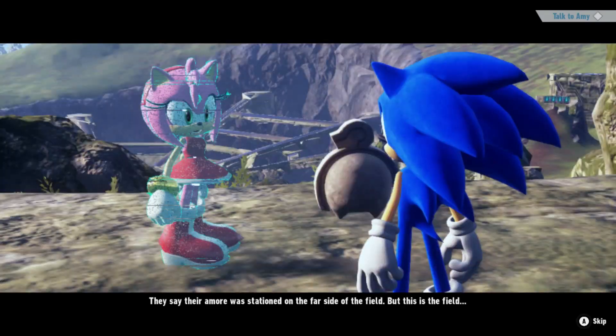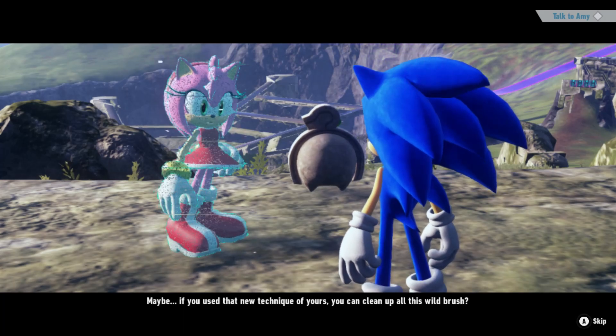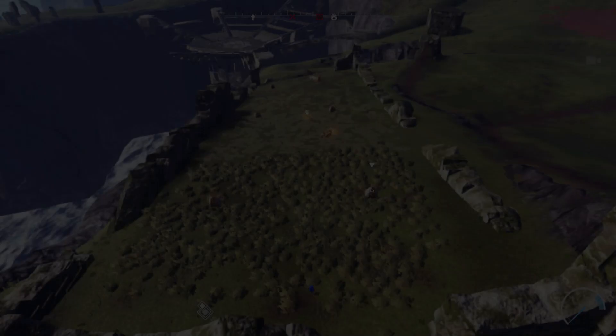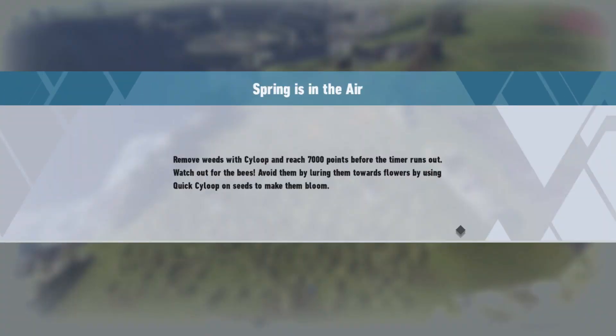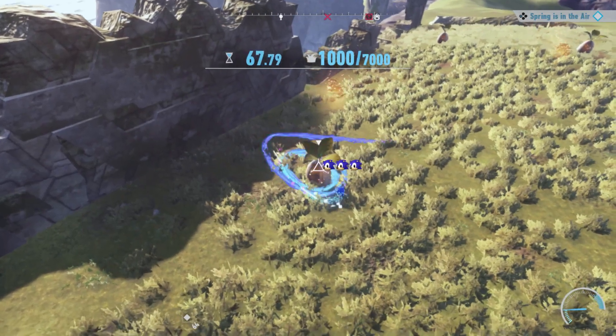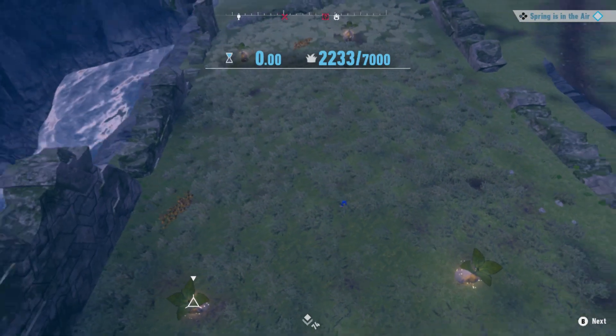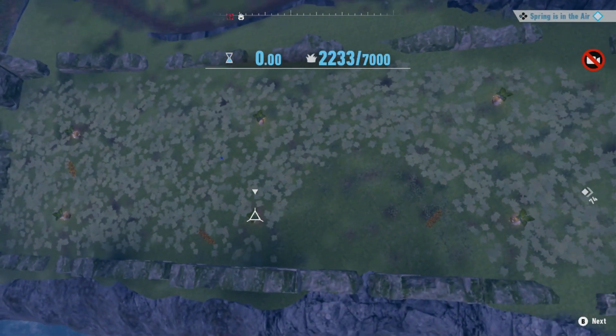What the hell is she saying? Maybe if you use that new technique of yours you can clean up all this wild brush. Remove weeds with Cyclone and reach 7,000 points before the timer runs out — watch out for the bees. There's no way we're gonna have enough time. All right, this mission is so bad — oh wait, I'm dumb.